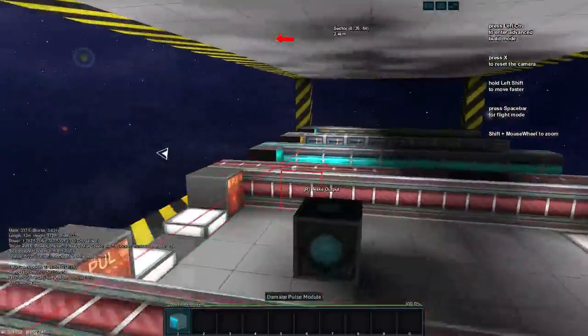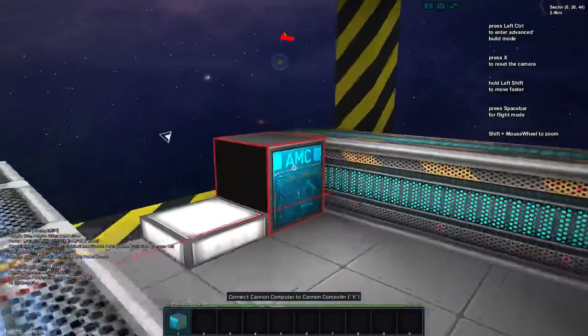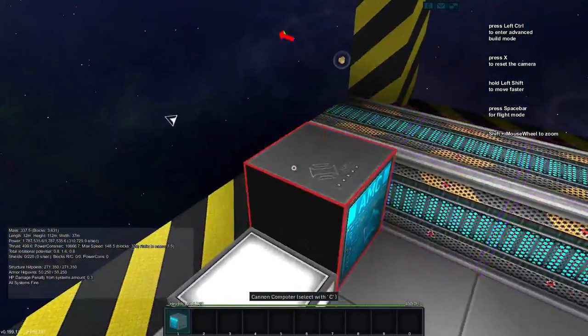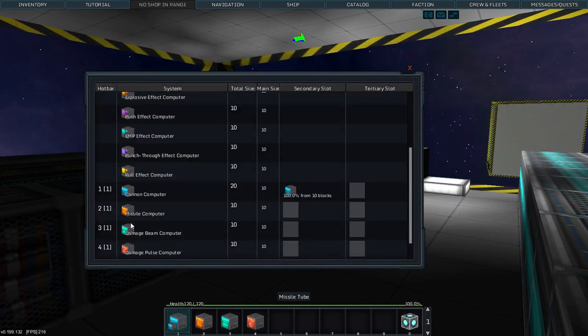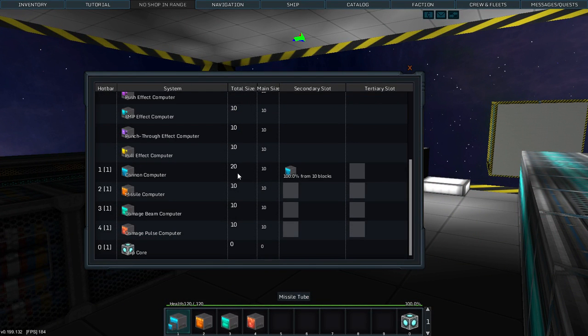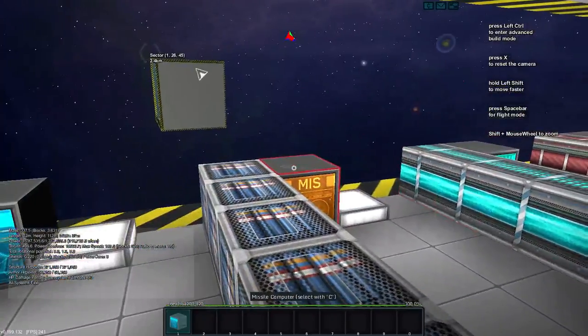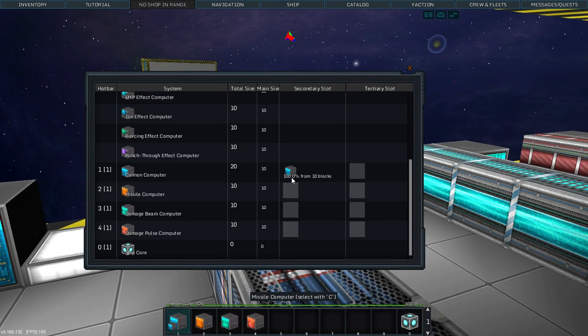I'm going to attach this cannon computer to it. This cannon computer also has 10 modules set to it. Notice in the stats: one cannon computer, total size is 20, main size is 20, and has 100% from 10 blocks in its secondary slot. So altogether there are 20 modules - this computer has 10 and the other has 10. The 100% tells the ratio - I have 100% secondary as I do primary, so it's one-to-one.